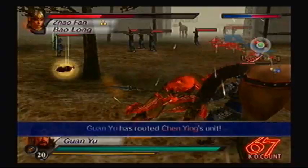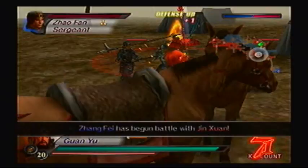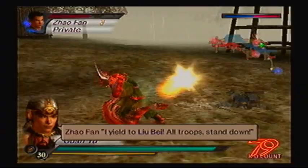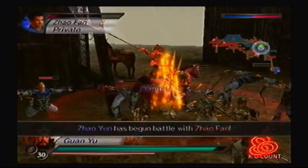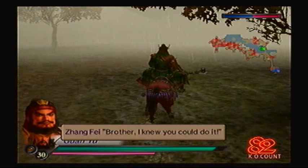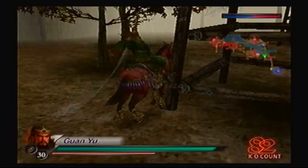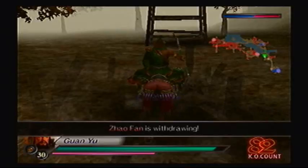That was simple. Enemy officer defeated! We're just tearing through here. His troops have surrendered so we don't have to worry about them. We've got two out of four warlords defeated. I'm gonna head back to my main camp because something else is gonna happen, which I'm quite prepared for. Once Jao Fan actually retreats, then the event should trigger. I'm just gonna destroy some guard towers in the meantime.